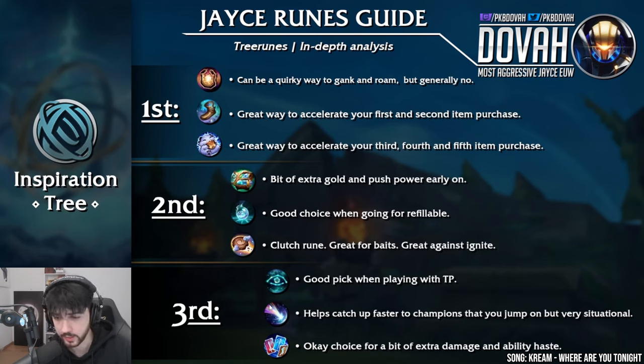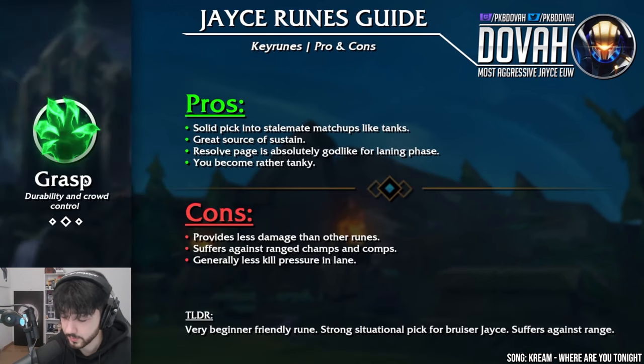Cosmic Insight is a good pick when playing with Teleport — it will shave roughly a minute off its cooldown, which is very useful. Approach Velocity helps you catch up to champions you jump on but it's very situational — I'd generally recommend against it. Jack of All Trades is an okay choice for a bit of extra damage and ability haste, but don't try to reach 10 stacks on it — generally not worth it. Grasp will be loved by some and hated by others — it's just the type of rune you have to try out yourself. It's a third pick into stalemate matchups like tanks, a great source of sustain, and the Resolve page is absolutely godlike for laning phase. You become rather tanky, which makes it a solid page into tanks. The cons: it provides less damage than other runes, suffers against ranged champs and comps, and you'll have less kill pressure in lane. TL;DR: very beginner-friendly, a strong situational pick for bruiser Jace, but suffers against range.